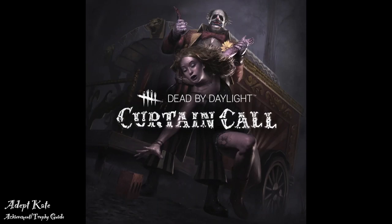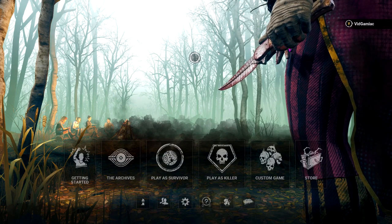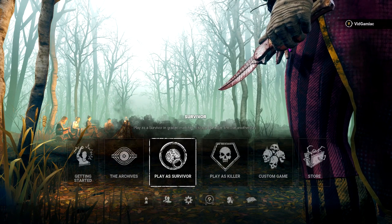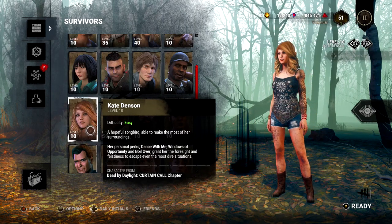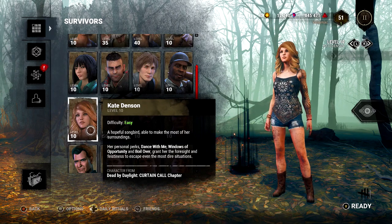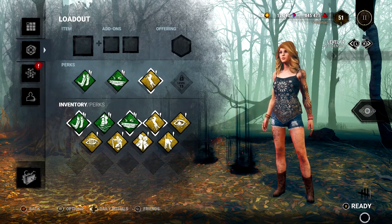Hi everybody, Sharon here from GimmeEck.com. Here we are today back in the Curtain Call update for Dead by Daylight, going for the Adept Kate achievement. This one's going to be done from the survivor side — it is to escape as Kate, only using her three unique perks. You are going to need Kate for this, so make sure you grab her from the DLC pack or from the in-game store. You also need to make sure you get her to a minimum of level 10 to open up three free perk slots.